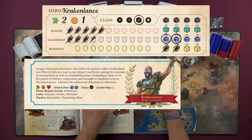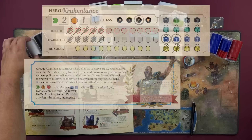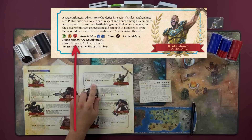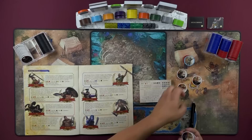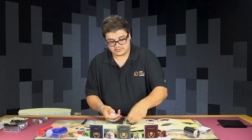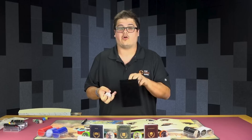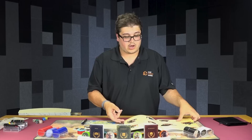Krakenlance is a tactician class, so we'll circle that because it comes into play. His leadership is five, representing how many units he gets to have in his camp including himself. It tells us his home region is the Atlanteans. Then it's going to tell you what neutral units he begins with. He begins with an attacker, an archer, and a defender — you can scroll through as those are their actual names. Once you have those, the remaining neutral units go in the bag as your starting foes — not too hard, but it gets harder as you go.